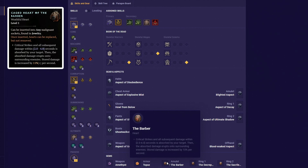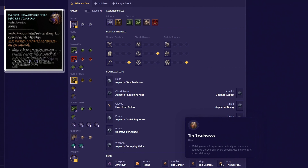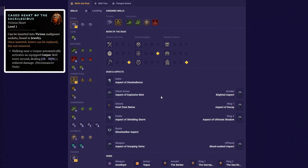As for your gear, we already looked into the stats, but if you're purely looking for the best armor pieces, then here they are. So we want to get the Coven's Helm of Disobedience. Then for your chest armor, get the Coven's Raiment of Explosive Mist. Then for gloves, get the Helm from the Below. Then for pants, go with the Coven's Chaps of Shielding Storm. Then for boots, get the Ghost Walkers Fur-Lined Boots. Then for the amulet, equip the Blighted Amulet. Then for the first ring, get the Ring of Decay. And then for the second one, get the Ring of the Ultimate Shadow. Then for your weapon, get the Apprentice Wand of the Grasping Vane. And for your offhand, get the Blood Soaked Focus.